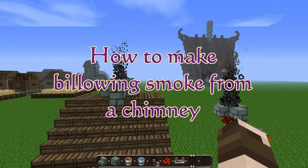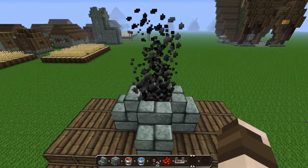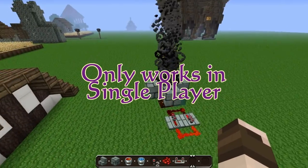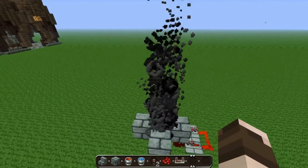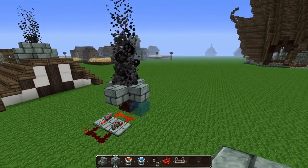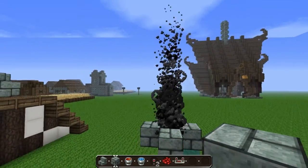Hey guys, it's Ivy here and today I'm just going to be showing you about something I saw in a video. I basically saw this lovely puff of smoke — a chimney, in other words, which is really good. Unfortunately this only works in single player. So if you can see this chimney here, it's puffing a lot of smoke. This is basically what it looks like underneath. I'm going to be showing you how to make it. I saw this on another video but I thought some of my friends and subscribers might not have seen it, as I've only seen it recently.